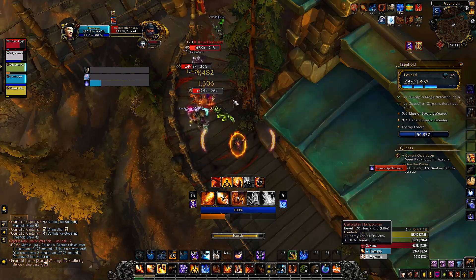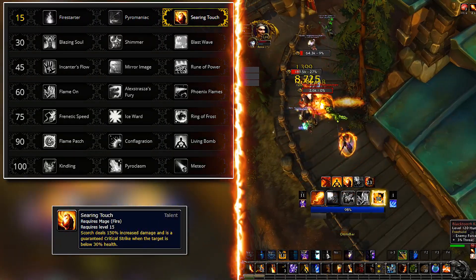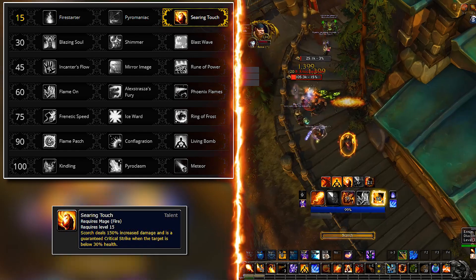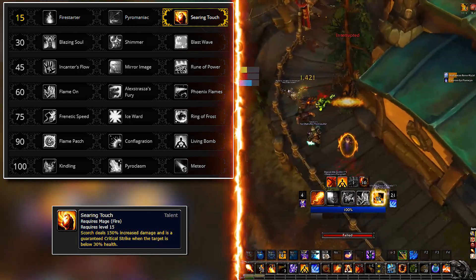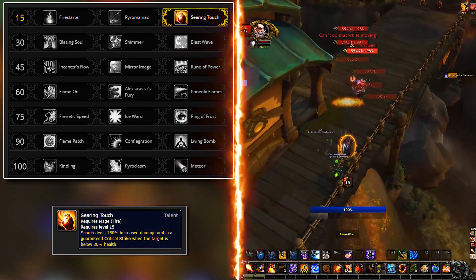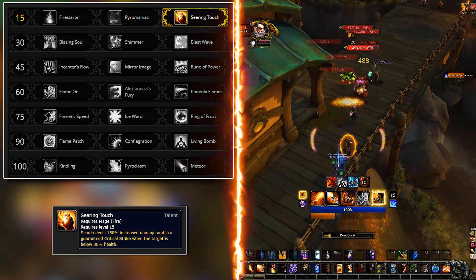On the first row, we have Searing Touch. This talent buffs Scorch, making it an execute talent on targets below 30%. This works well when you are fighting packs — target the lowest HP one and you will instantly crit, generating those sweet Heating Up and Hot Streak buffs.